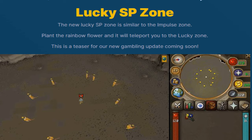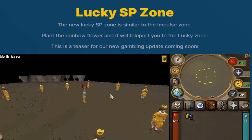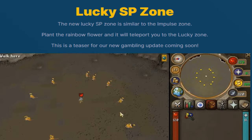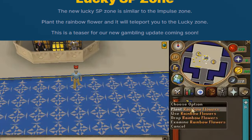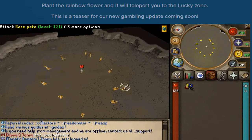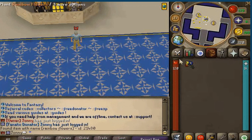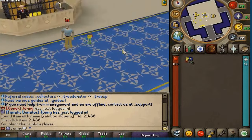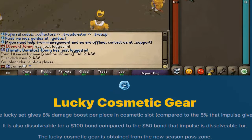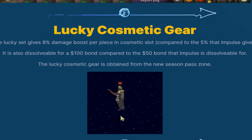Next on the list we have the Lucky SP zone, which is similar to the impulse zone. Plant the rainbow flower in order to teleport to the lucky zone. There's also a new gambling update coming soon, which is absolutely crazy — we haven't really seen a custom server coming up with gambling content, so that is going to be very exciting. But before that, let's check out the cosmetic key.